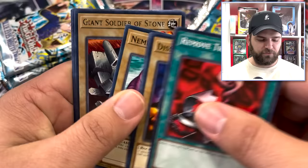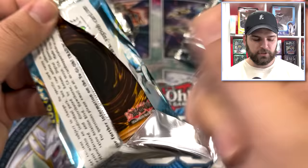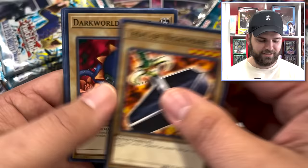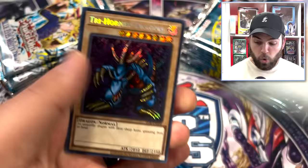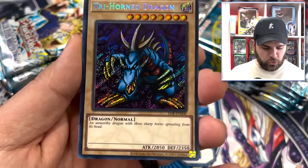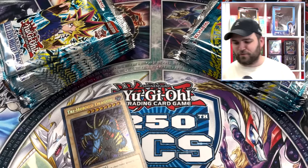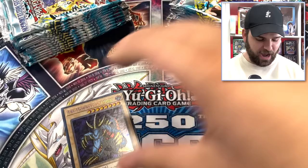We got Remove Trap, Dissolve Rock, Silver Fang, and Giant Soldier of Stone — right away, a beautiful rare card. Let's see how many foils we get out of 24 packs. Trial of Hell, Dark World Thorns, Raise Body, Fissure — and Trihorn Dragon on the second pack! That looks good for the 25th Anniversary print — the 2020 Studio Dice at the bottom. I said I didn't know if we'd get a Secret, and the Yu-Gi-Oh Gods said BAM — Secret Rare Trihorn Dragon has arrived. Absolutely gorgeous.